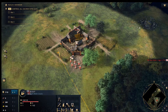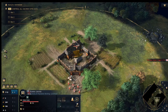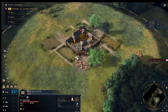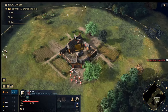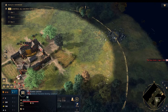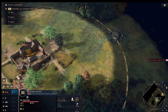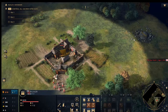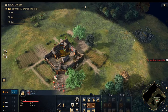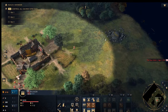When villagers are built they'll come out and just sit there doing nothing. To fix this, use a rally point — press G and click on a resource. The next villager that finishes training will automatically walk to that resource. Watch them walk off to the gold, for example — it keeps everything efficient without you having to micromanage every single villager that pops out.